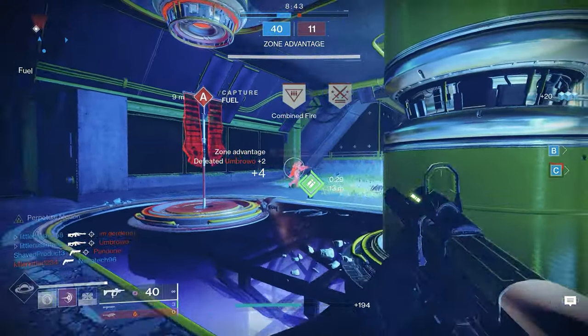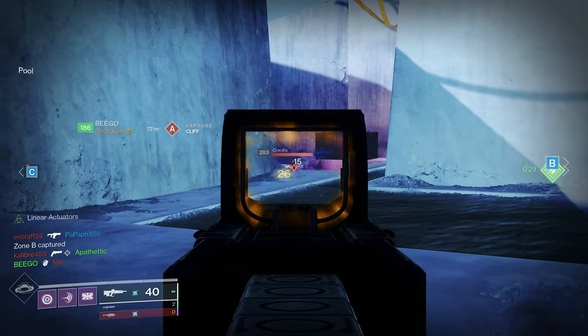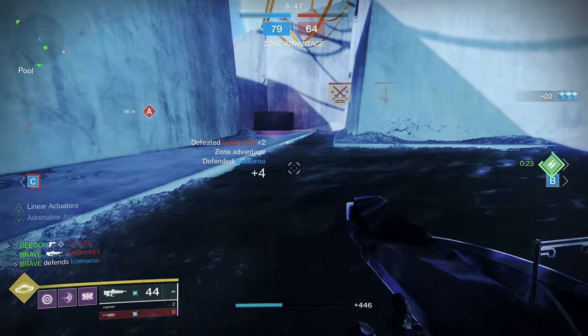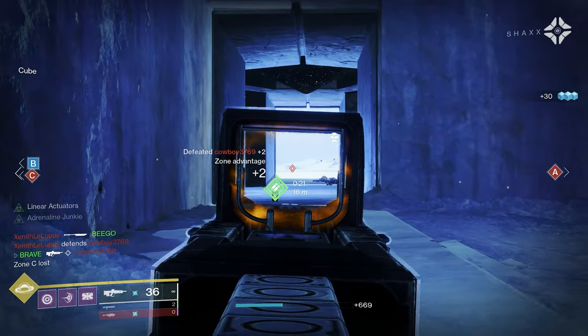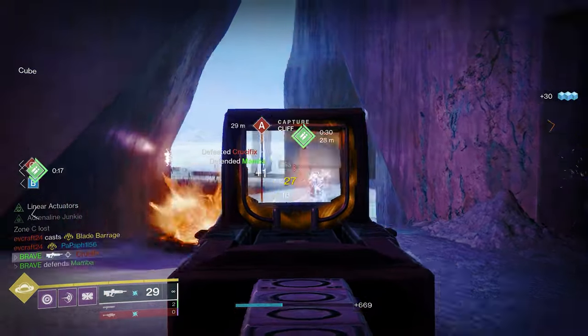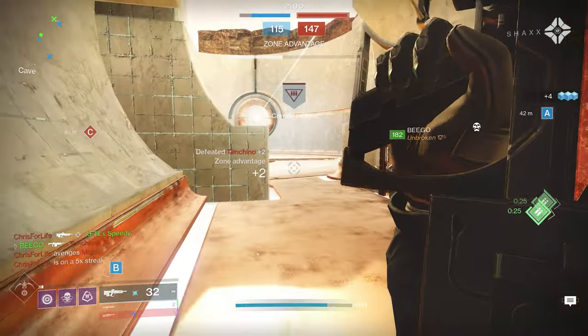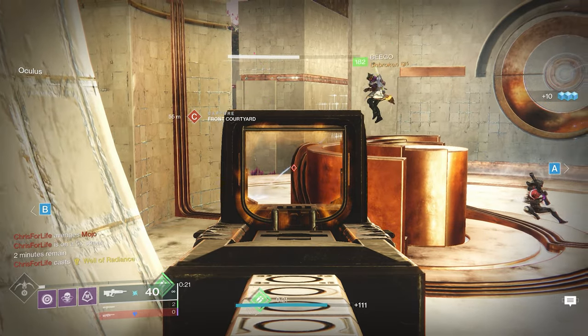Starting off today's list, we have the raid pulse rifle, the Insidious. This is an aggressive four-round burst pulse rifle, and to craft this weapon, players need to complete five red border copies of the Insidious, which will then unlock the pattern from Triumphs. To acquire red border versions of the Insidious, players need to complete the Vow of the Disciple Raid. This weapon drops in the second and final encounter of the raid.